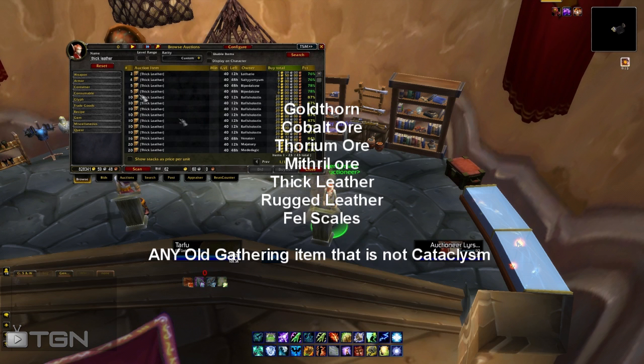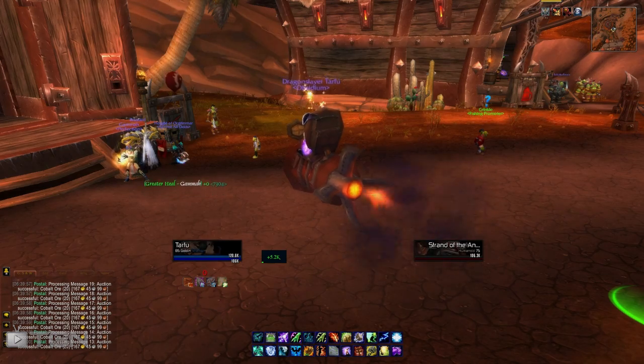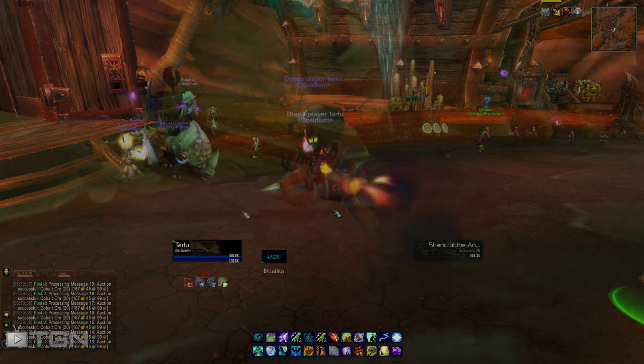Basically, you're reselling items bought cheap off the auction house and relisting them higher. Just keep an eye out on your server for those items. There are always plenty of other items too, like deviant fish you could sell. But those are the high sellers. Also, any old-world gathering items that are not part of Cataclysm, because a lot of Cataclysm items are heavily undercut nowadays.